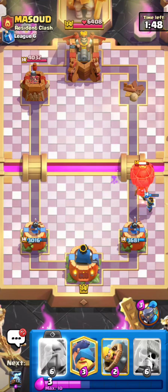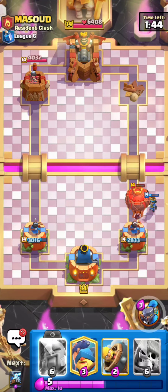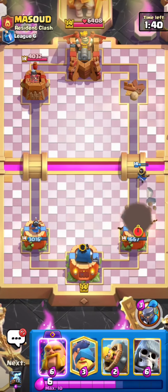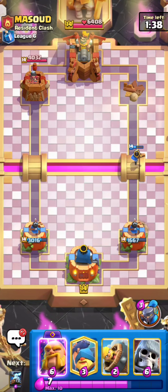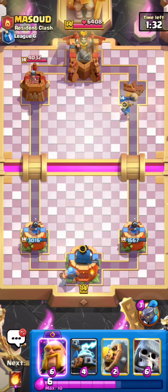If you don't have Zappies and you like Mother Witch instead, it's going to be really difficult to break through Inferno Dragon decks and stuff like that. I think Zappies are overall the better option, and they're also good for resetting things like Ram Riders and Battle Rams — pretty solid choice honestly.